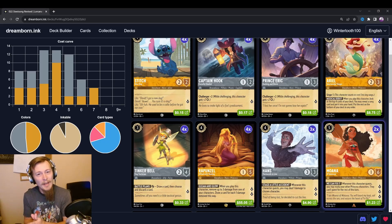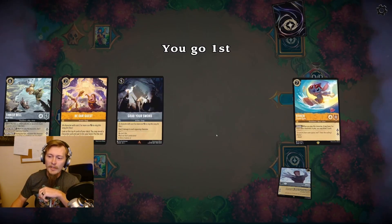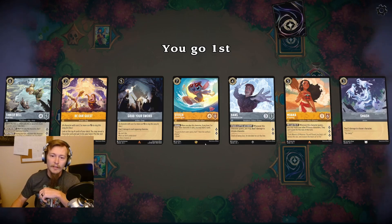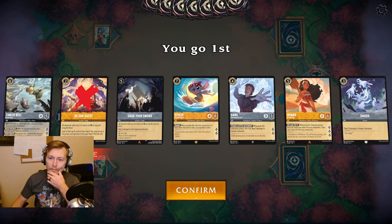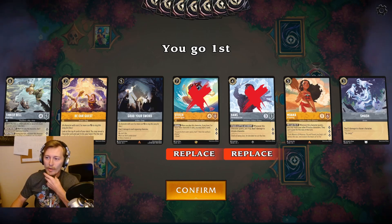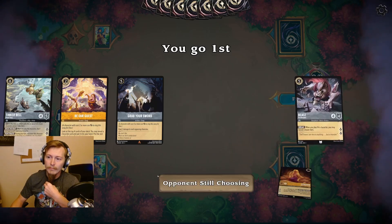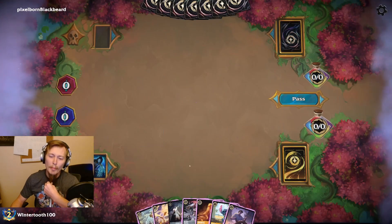Finally get to go first. Can we see an Ariel in the opening hand, please? No? Maybe I'll keep you then — maybe I can dig for my Ariel for a turn 3 play. I'll trash the rest of you. No Ariel on the draw either.